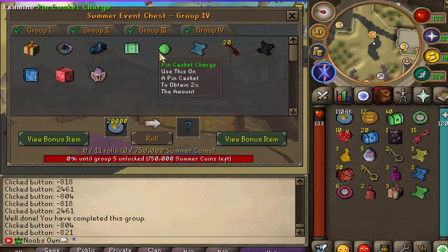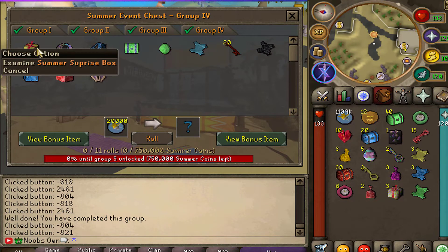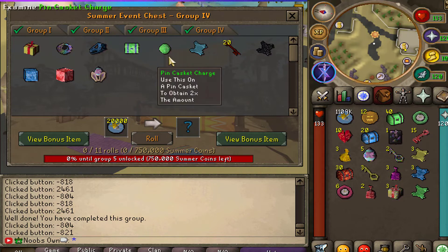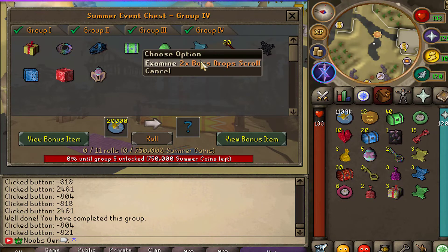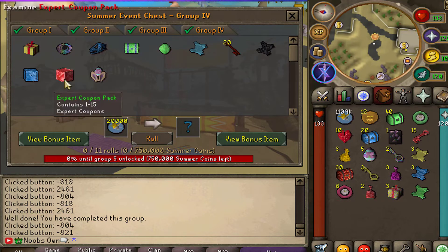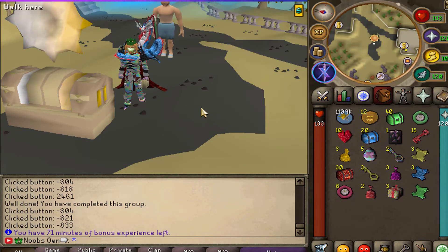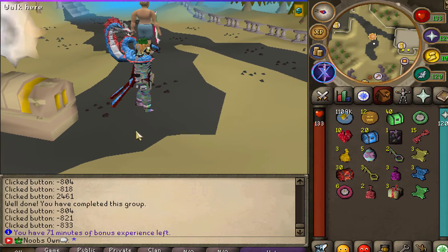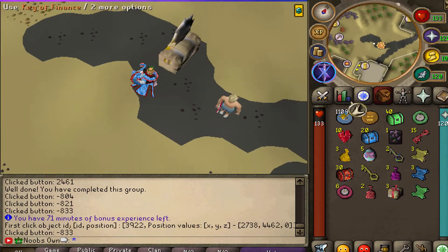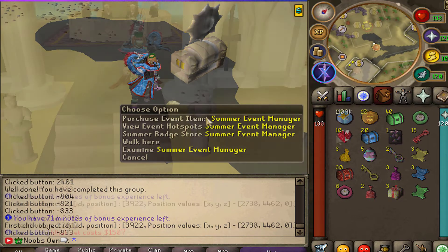Let's go ahead and unlock the final group. I'm not going to get every item from here, I just want to see the loot. In group four you can get summer surprise boxes, grand monster attachments, virtuous cool pin, casket, double boss scrolls, oblivion keys, scroll of insurance, easter attachments, and bundle packs as well. All of these items are super sick, so definitely save up your summer coins and spend them on the summer chest.